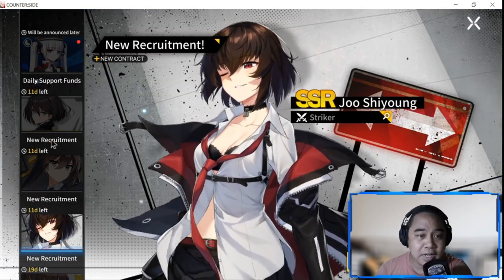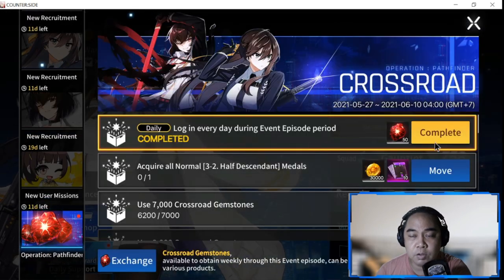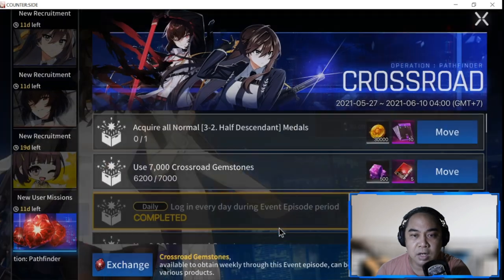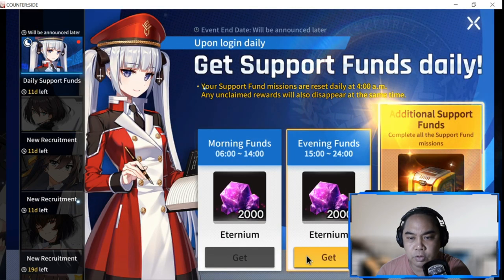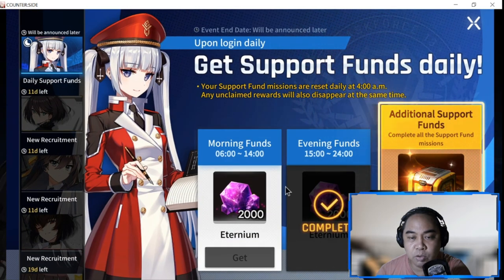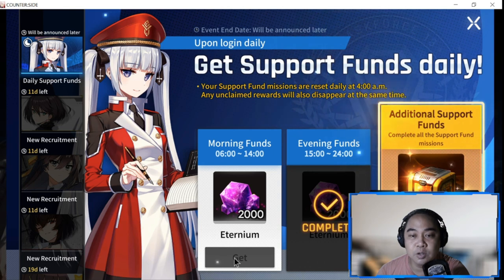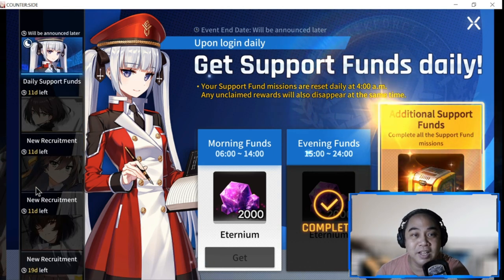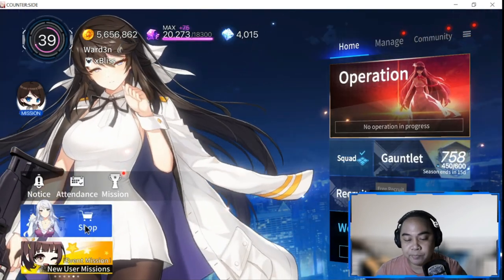Next are the banners down here - some are events. This one is for the new Crossroads event; just collect the rewards. I forgot to get my morning rewards since I played in the afternoon, so I missed the additional support bonus. I'll get those tomorrow completely.